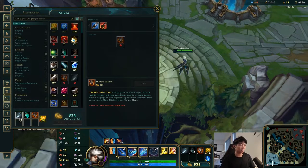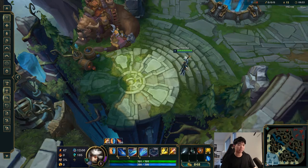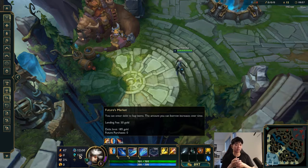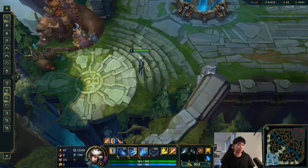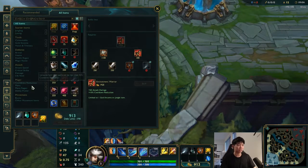Builds are pretty important. What I tend to rush is Warrior. I don't get Tiamat because with Fleet Footwork you don't need Tiamat for farming — Fleet is more than good enough. With Futures Market, Warrior and Tiamat will actually cost the same amount because Futures Market will add about 200 extra gold for me to go into debt for. When I compare 60 AD to 25 AD, you get a much better power spike with Warrior obviously. With Fleet you need all the damage you can get after Warrior.